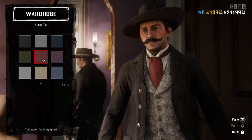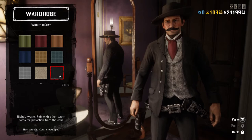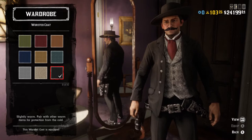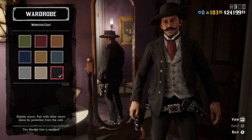For the necktie, we go with a red ascot tie, because it's basically identical to the tie he wears in the movie. For the coat, the best option I could find is the black worsted coat. In the movie, I have never seen him wearing any sort of tail or frock coat, so I don't know why many guides use a frock coat or tailcoat — he does not wear that. His coat looks almost exactly like this worsted coat, so this is the one I go with.